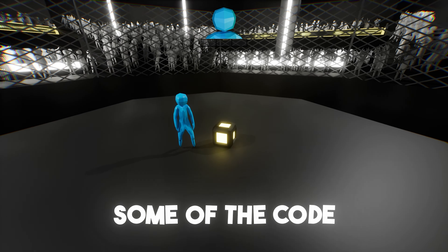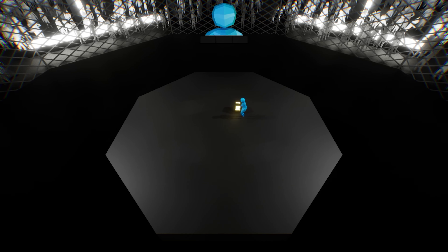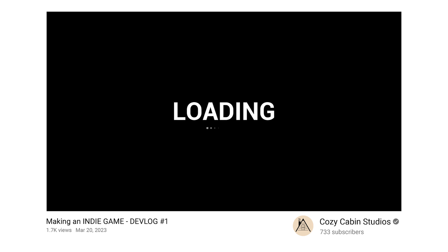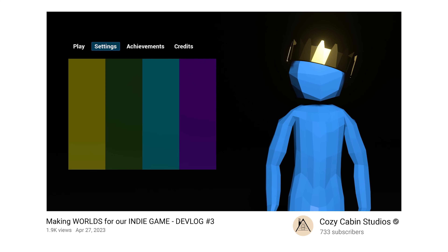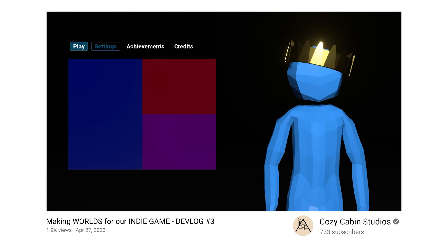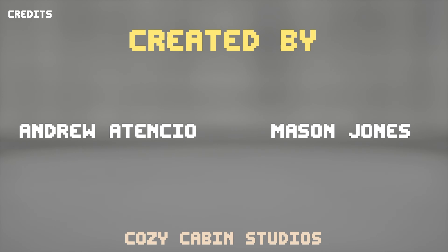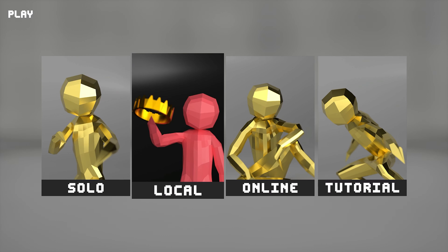Let me start by writing some of the code to get it working. While Andrew's doing that, let's fix the main menu one more time. In previous devlogs, the main menu went from this to this, and now it's time to change it again because it can use some improvements. We started by deleting everything and replacing it with an empty gray room, then added some buttons for the different tabs — the play button, settings, credits, and the quit button. We then created some artwork for the game mode buttons.